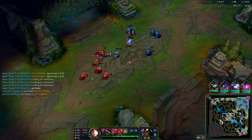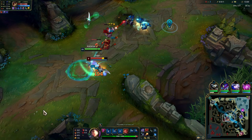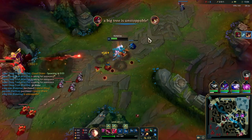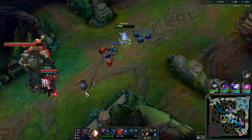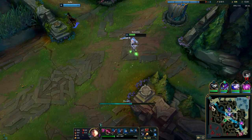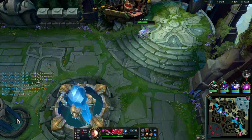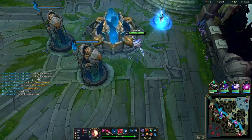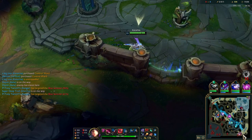Now we're huge — we have Sorcerer's Shoes and a Blasting Wand and we're looking to go into Nashor's Tooth. I really like the BotRK into Nashor's build — it's a pretty good Conqueror build with a lot of on-hit. I see Ziggs, he goes for his Q, I set up a Q on him, save my ult until after he W's, then E out. I know at this point I can one-shot Ziggs so I'm looking for an engage and he walks up and overextends.